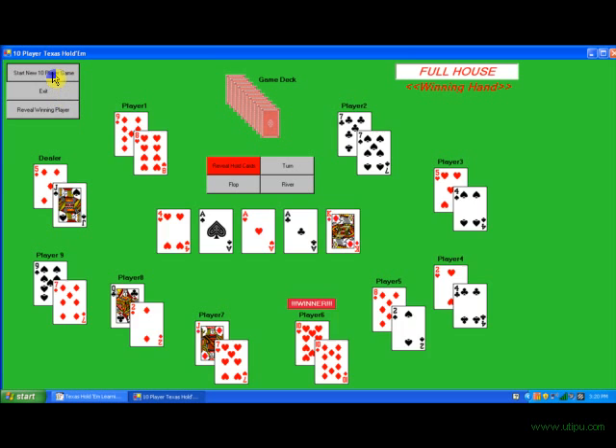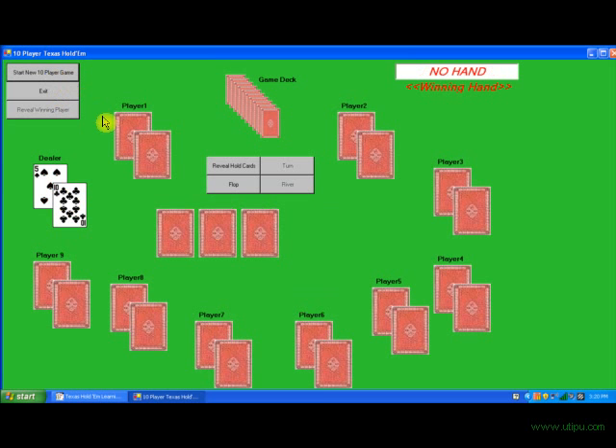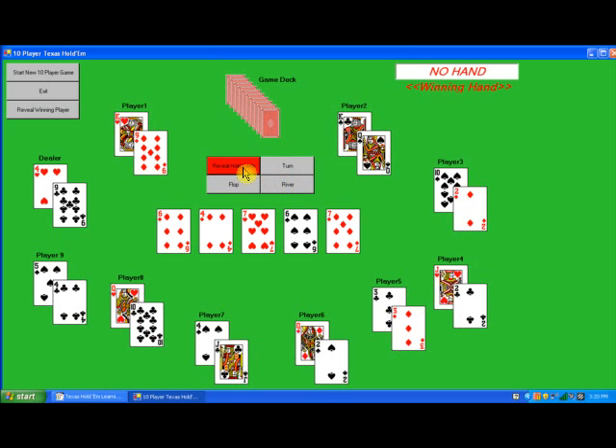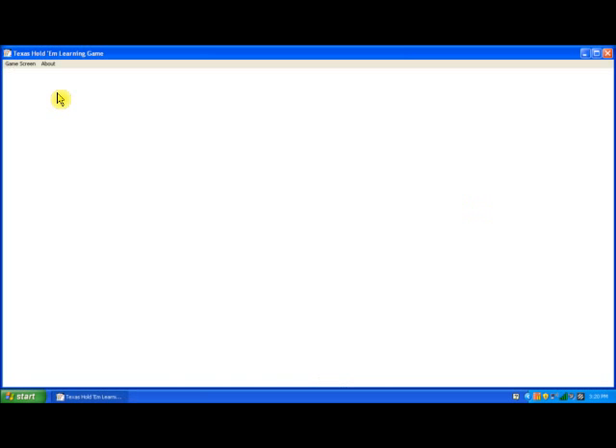Let's start a new ten-player game. Flop. Turn. River. Reveal hold cards, and reveal the winning player. The winning hand is a two pair held by player number seven. We are going to exit.